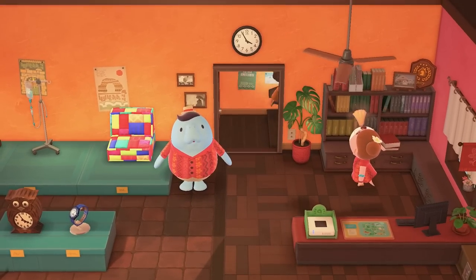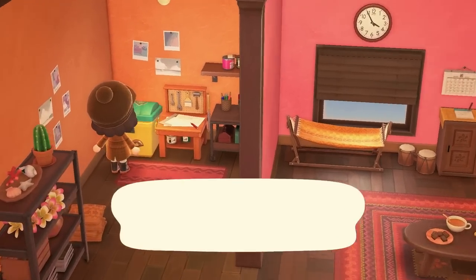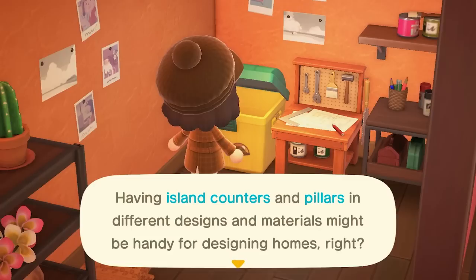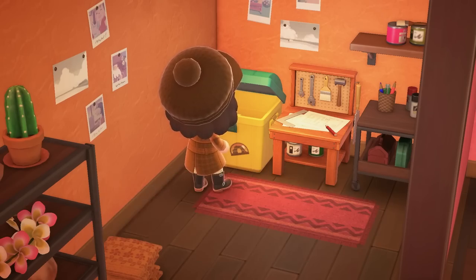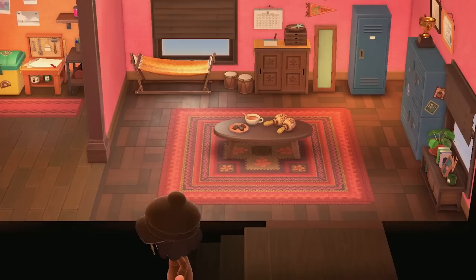Before I get to work, there is actually something that I was notified of that I just want to point out. Apparently Nico is making more DIY stuff and collecting materials for it. Having island counters and pillars and different designs and materials might be handy for designing homes, right? I'll need wood and as many tree branches as I can get — 30 tree branches and 10 wood. I'm so confused. I don't understand what's going on. I'll figure that out later. I'll bring some next time I come to do some houses.